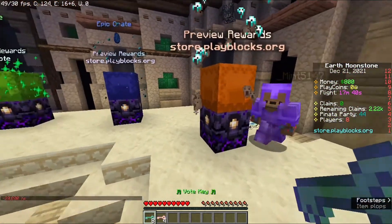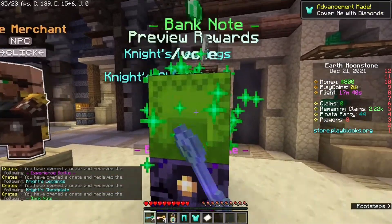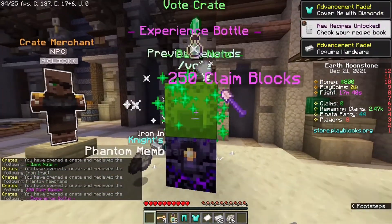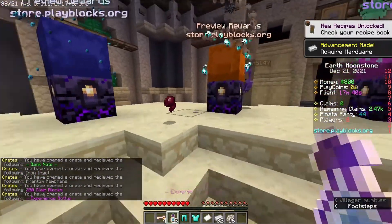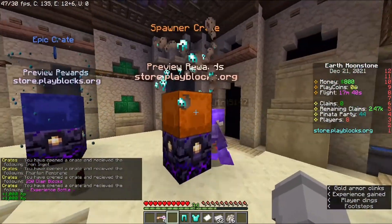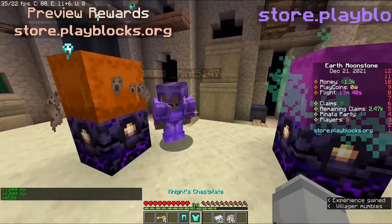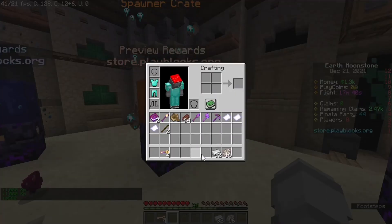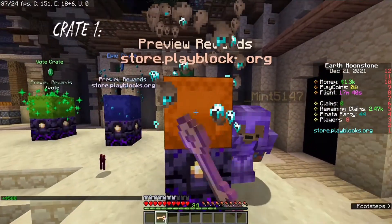Okay, we'll start off with the vote keys. XP, nice stuff, blah blah blah, some boring stuff, no epic keys though. Okay, we got some money. And yeah, let's start this opening. We've got four keys — crate one, let's see what we can get.